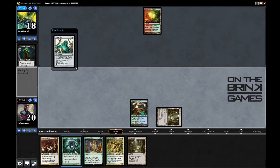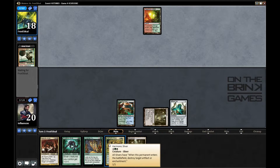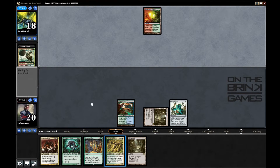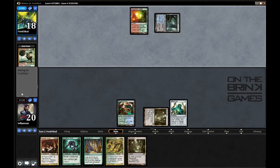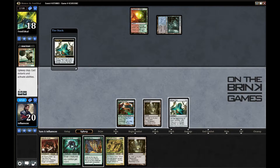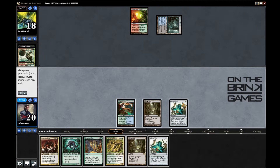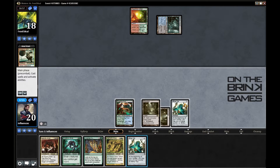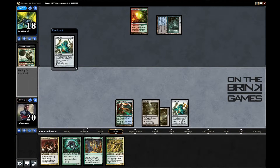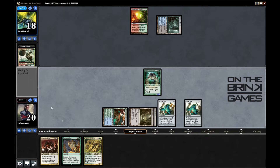Instead of playing my Predatory Sliver, I think Aether Vial is a little more important right now because of what his deck can do with Splinter Twin. I want to be able to flash in Harmonic Sliver in case he tries to go for it. I'd love to put a counter on the Vial. I'll play another Aether Vial, play Predatory Sliver, and pass the turn.